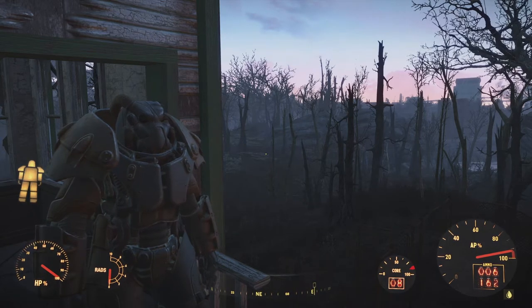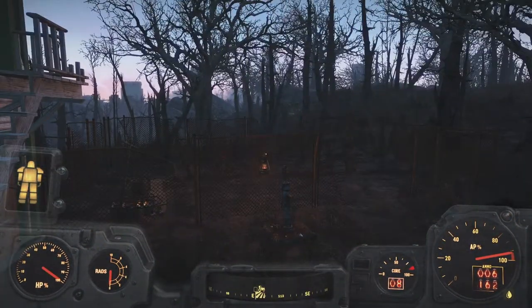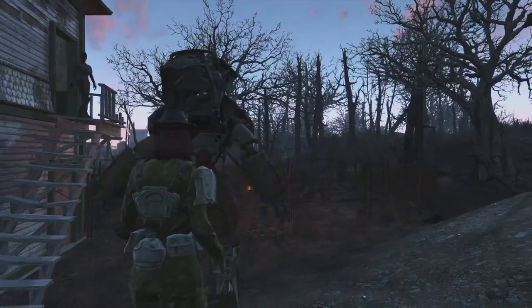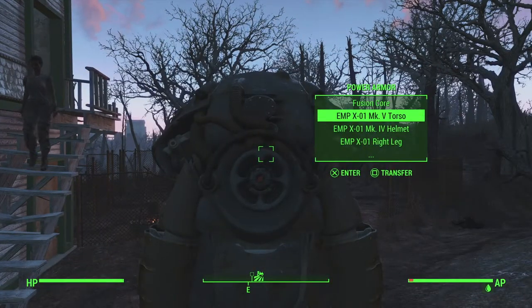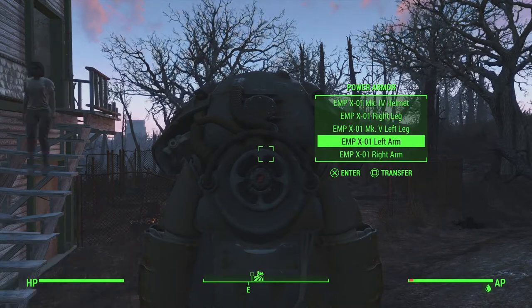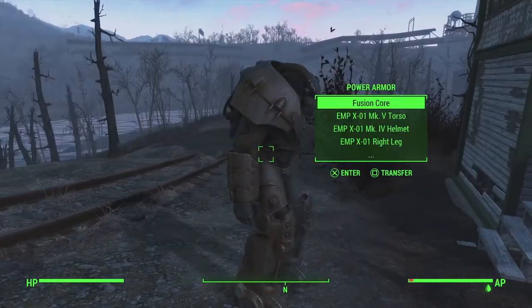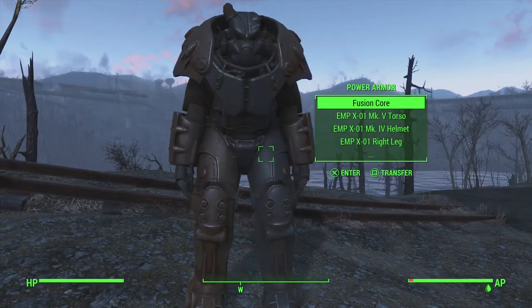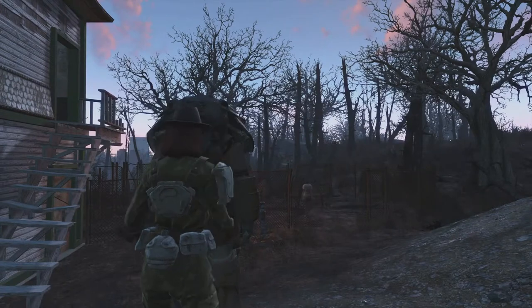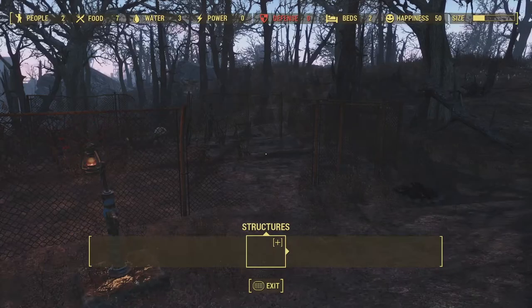So we can use supplies from all over the place. Let's get out of the armor and as you can see we have a Mark 5 torso, which we already had, the Mark 4 helmet, and everything has EMP shielding. The left leg is also Mark 5, so three more pieces need to be upgraded. Sadly the EMP shielding, since it is a paint, doesn't change the appearance of the rusty armor. Maybe if we come across something fancier we can upgrade the look as well.